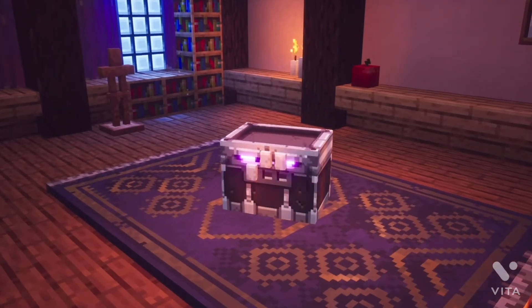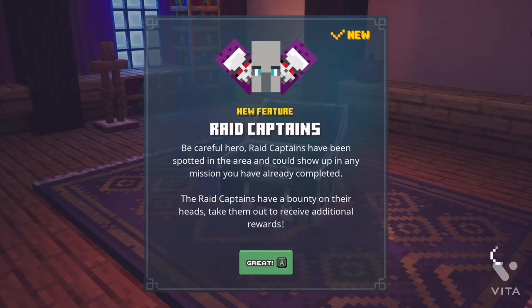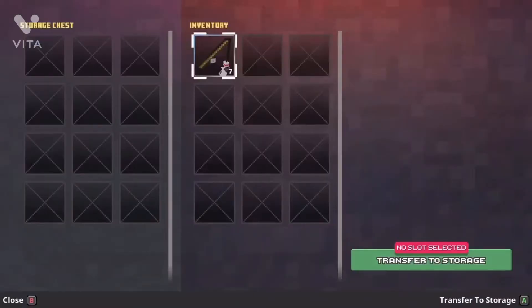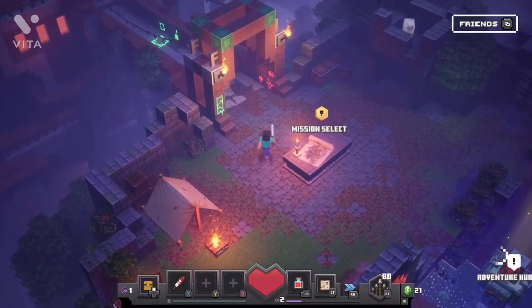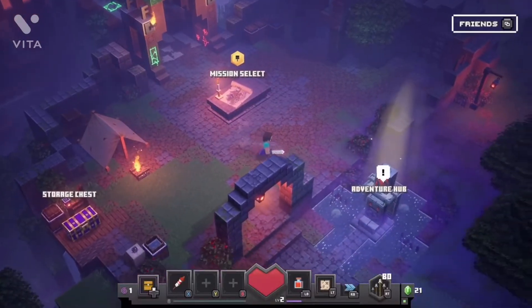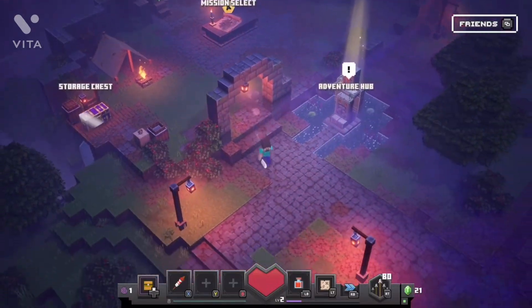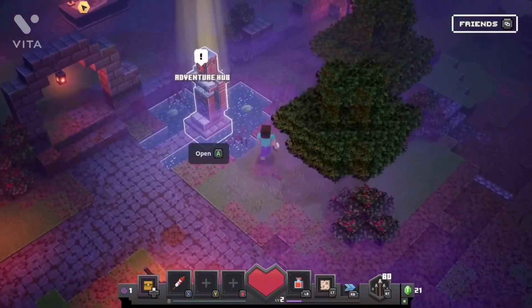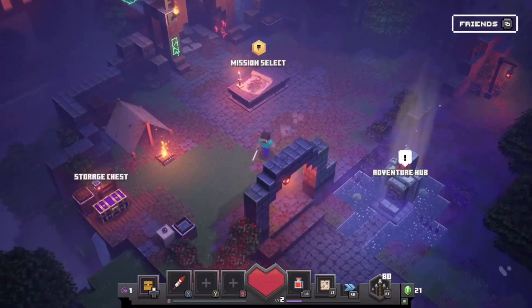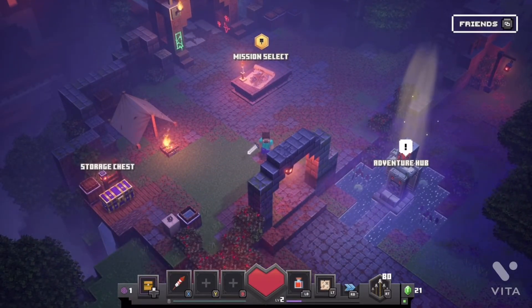We get a chest at the end of every level - let's open it. We get a fishing rod. Raid captains have been spotted in the area and could show up in any mission you've already completed - they have a bounty on their head so take them out for additional rewards. Over here is a storage chest, and here is the mission select. We need to go to Creeper Woods, but first we need to unlock the merchants so we can trade for better stuff.